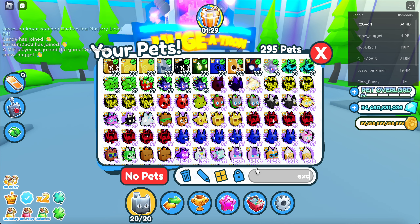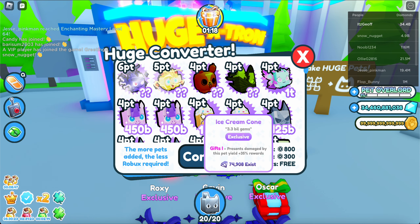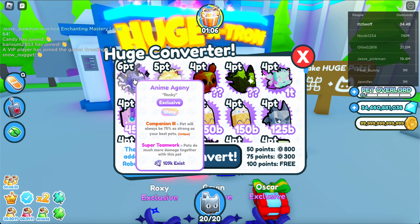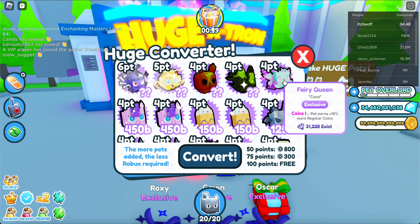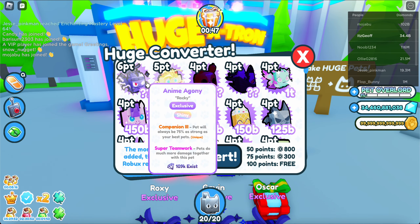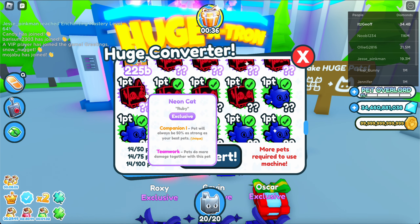Going to my inventory and searching 'exclusive' — I have two OG exclusives. I don't see them available to turn into huge pets, which is sad. Looking at the point values: six points, five points for the shinies, four points for rainbow ones. This is where small exclusives become useful. Let me try converting some of the bad exclusives I have — capybara, I don't need any of these.